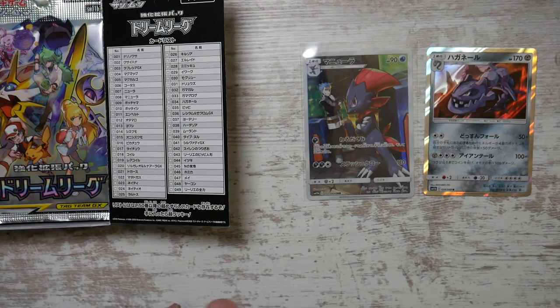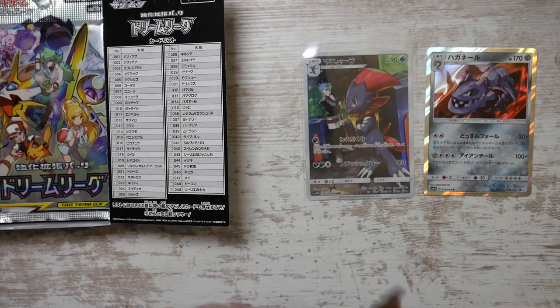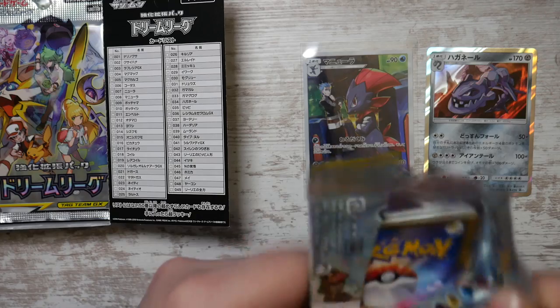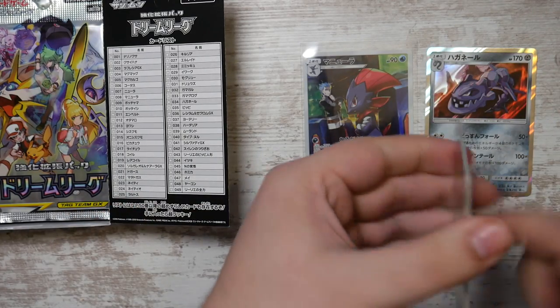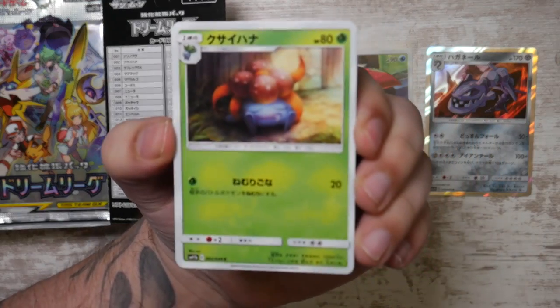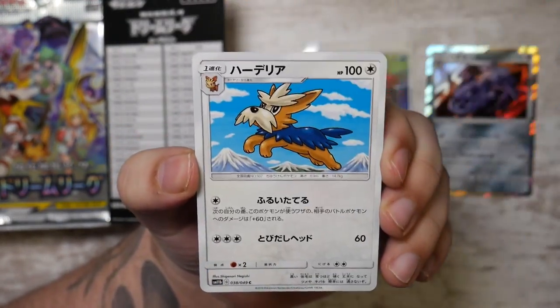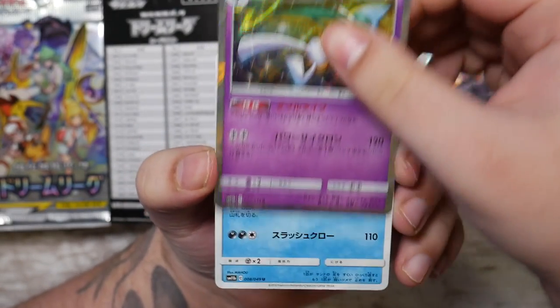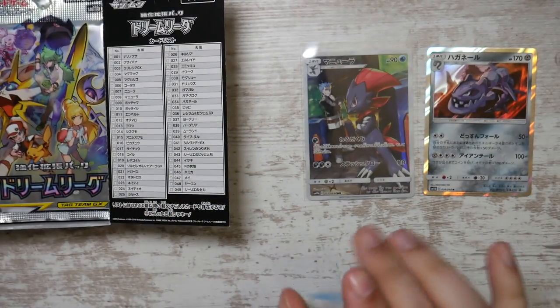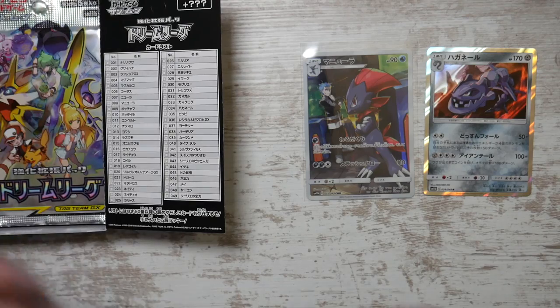We've got the N. There are a lot of really cool secret rares in Dream League, and of course some really cool character rares. We should be getting three in total. There is the Piplup, which is what I would love to pull. We've got a Gallade rare. The Piplup is one thing I really want, and the Pikachu with red on it is also cool.